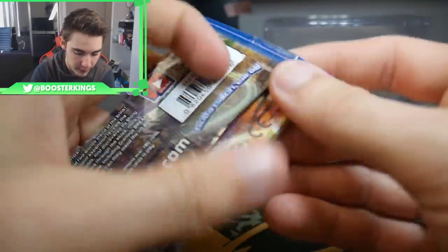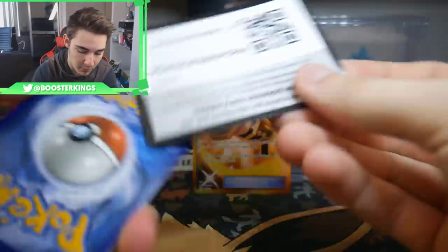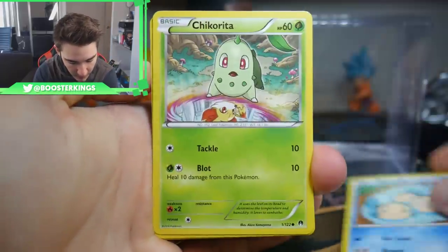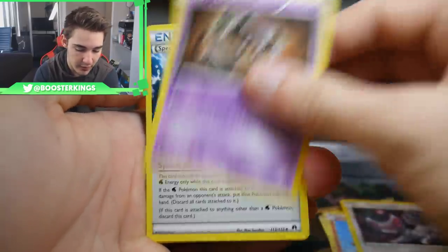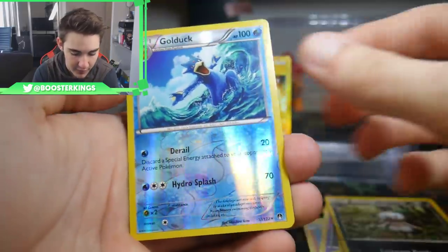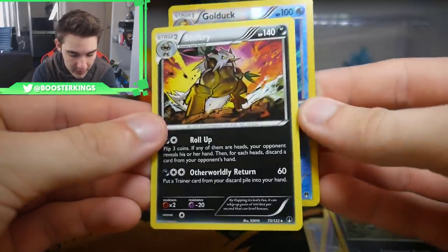Up next we have a Breakpoint — throwing it back to XY today. There is a code card, 3 and then 2. We have a Tympole, a Chikorita, a Gible, a Glammeow, a Phantom, a Splash Energy, a Pokemon Catcher — that will counter our Countercatcher! We have a Golduck Reverse Holo and a Shiftry Regular Rare to finish that pack off.